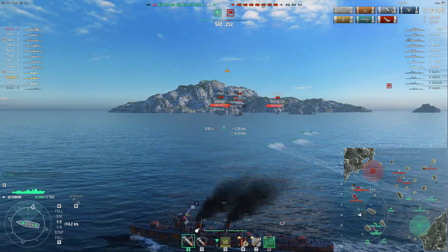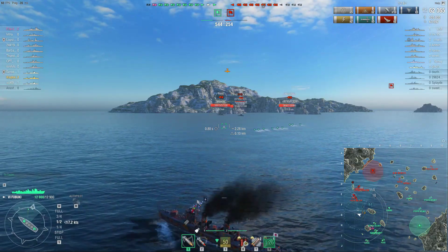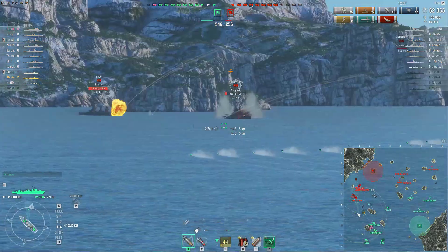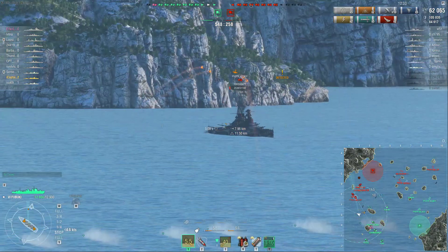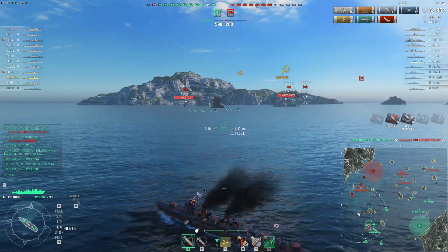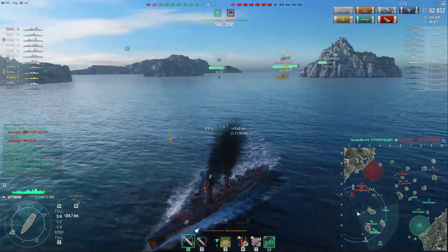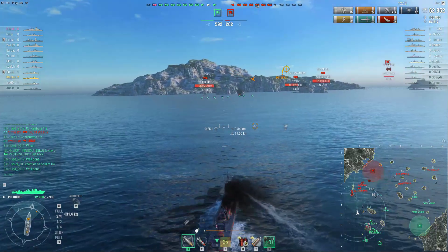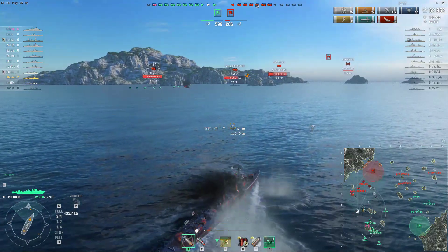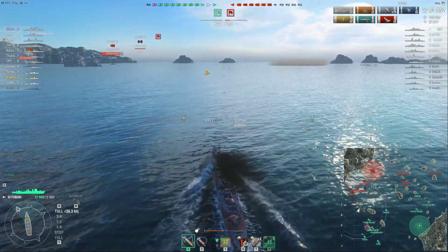The first set of torpedoes on this run is off towards the Valkyrie. What I want to try and do is hit him if I can, but he's probably going to die anyway. You want to make sure that they do die - don't be too worried about kill secures or kill steals. A dead ship is a dead ship, which means you're more likely to win the game. You get more experience and credits if you win than if you lose, so you want to win. The other torpedoes were off at the Fuso - I know the Fuso is a long way away, but there's a couple of things that are going to happen.